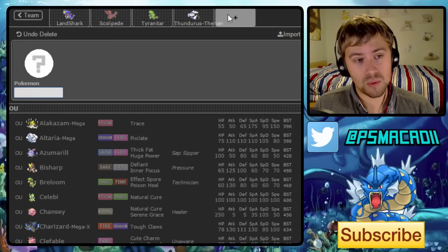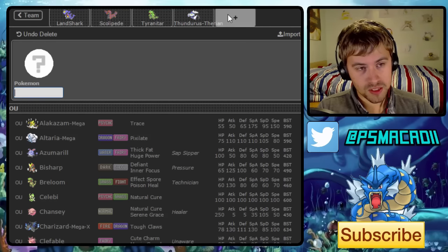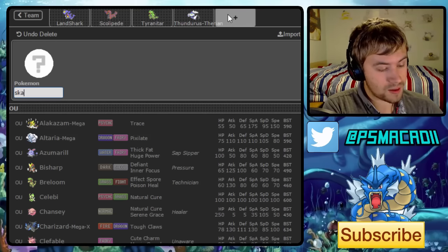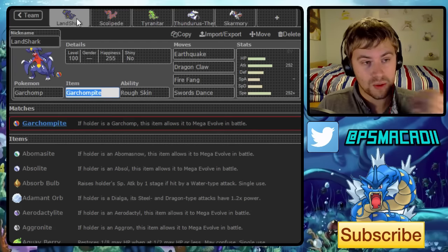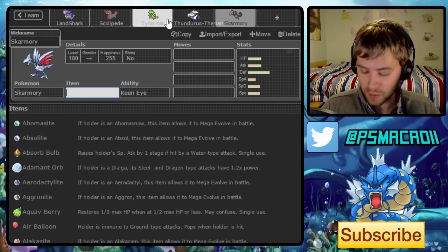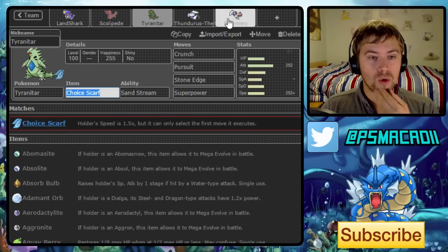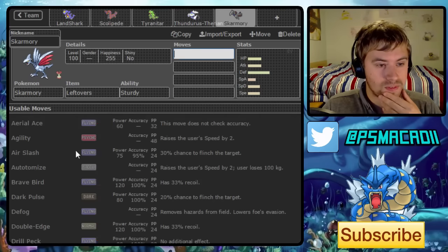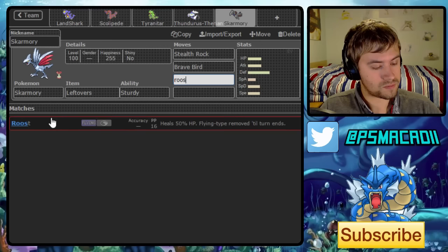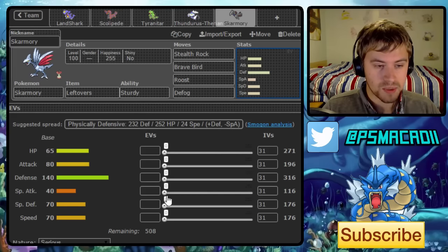The final two Pokemon need to form a wall core. We need Stealth Rocks and Defogging. One Pokemon that fits that role really nicely and gives us a reliable Fighting type switch-in — and we've already got two Volt Absorb users — is Skarmory. We're going Leftovers with Sturdy, Stealth Rocks, Brave Bird, Roost, and Defog. It sounds a bit weird having both Stealth Rocks and Defog, but we can always change it with the other team member if needed. I'd personally prefer Whirlwind on this guy.